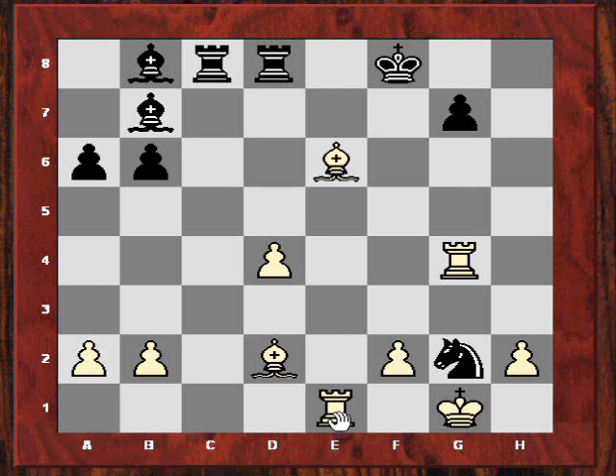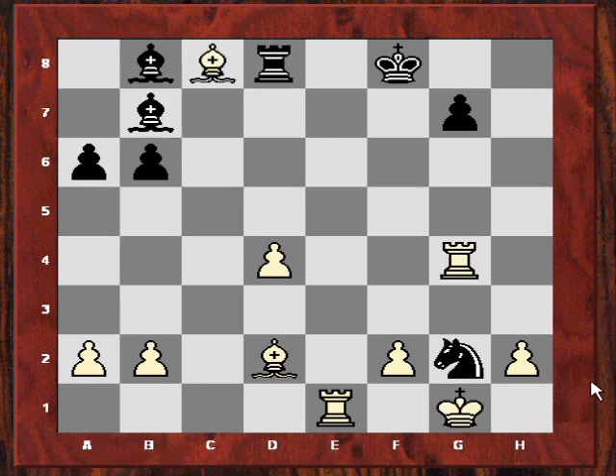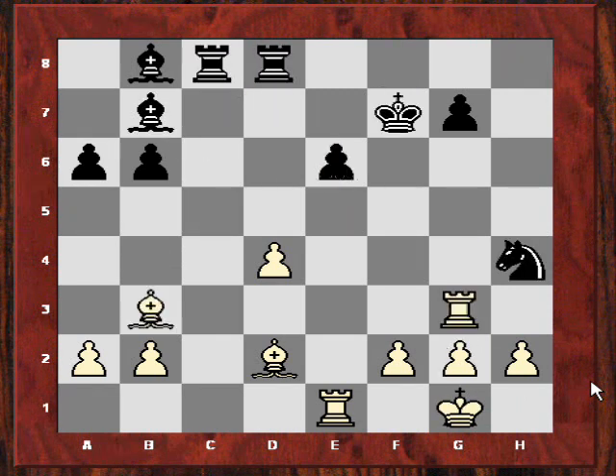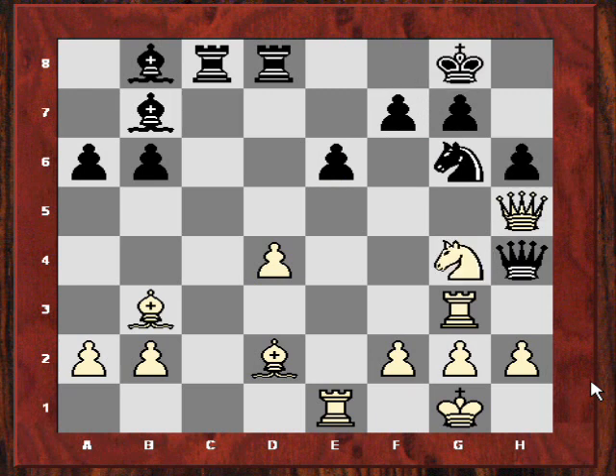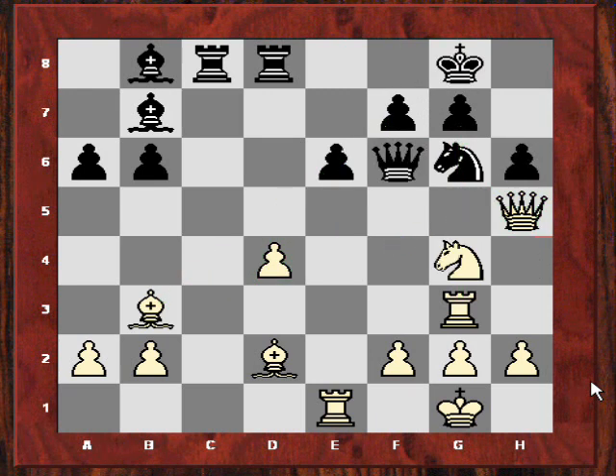Say the knight takes on g2, attacking the white rook — this is seemingly a tactical mess. But now white has Bxc8, and after rook takes c8, rook takes g2. White ends up with a better ending once all the smoke has cleared, two pawns up. So it seems the master incorrectly rejected the whole idea of Ng4 in the initial position as being the strongest move.